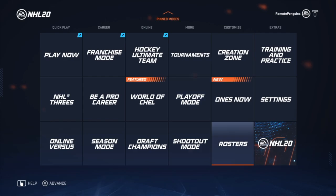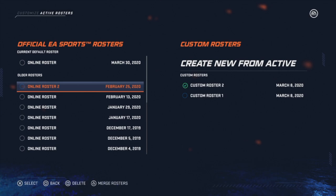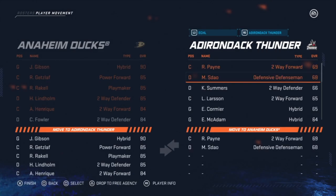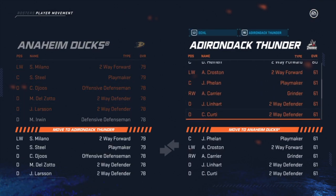Head into Rosters, then Active Rosters, and set yourself to the online roster from February 25th. Head into Player Movement, and for each of the red teams we saw previously, you're going to want to drop all their players who are rated at least 70 to the ECHL. This way, the teams are weakened and will for sure not make the playoffs.